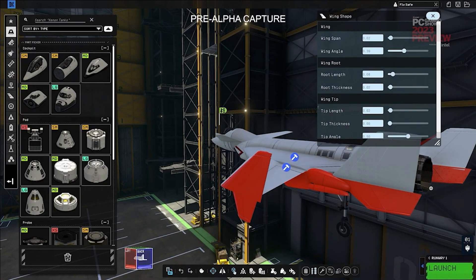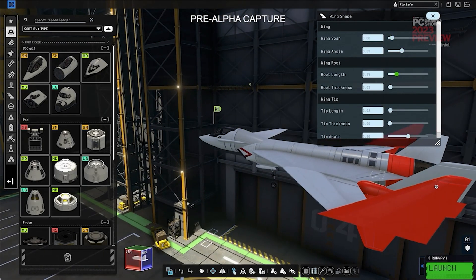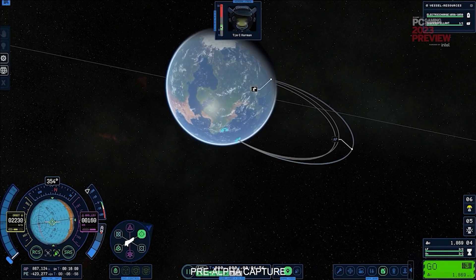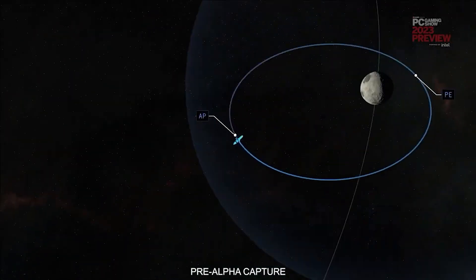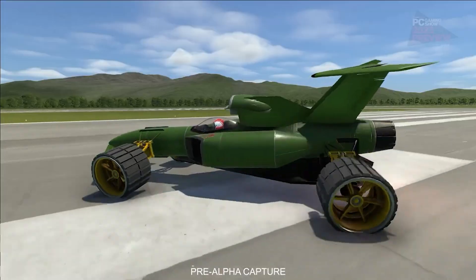The interstellar section of the KSP2 roadmap outlines upcoming features that will be added in the interstellar update. This update will introduce new technologies and gameplay mechanics that allow players to explore the depths of space and travel to distant planets and stars. They might also add new navigation tools that allow players to chart courses through interstellar space.